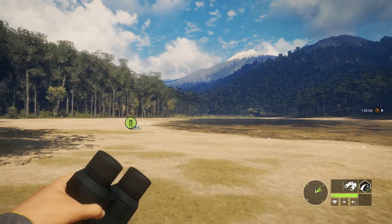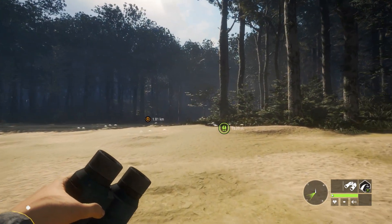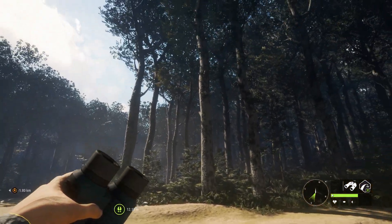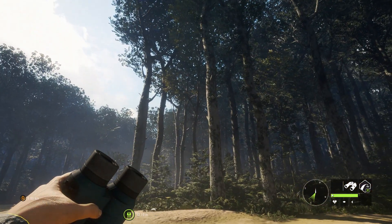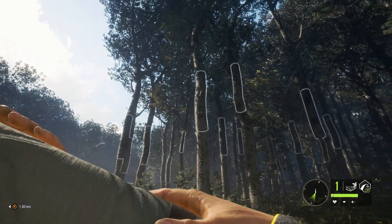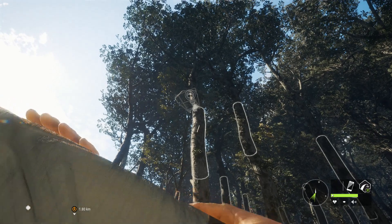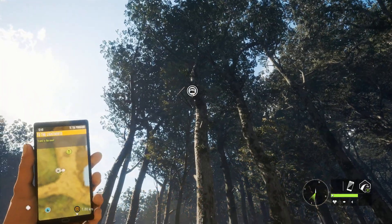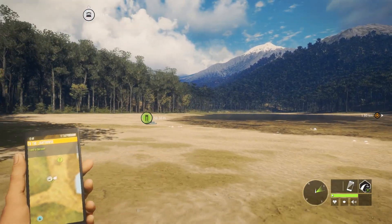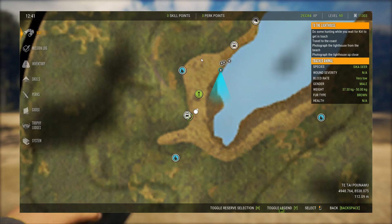Welcome back guys to another video. Today we're going to be seeing how good this tree stand is. I've heard it's pretty good — you could get red deer and seeker, a lot of seeker. So I think I'll try to set it up pretty high up there. I'll set it to 7, because that's when most people said to set it.